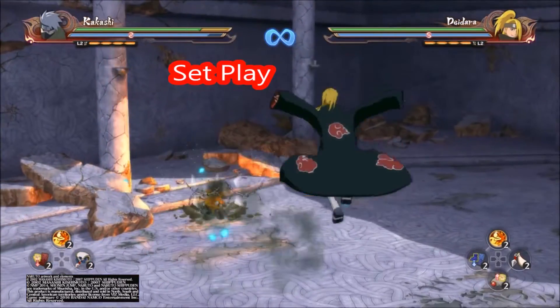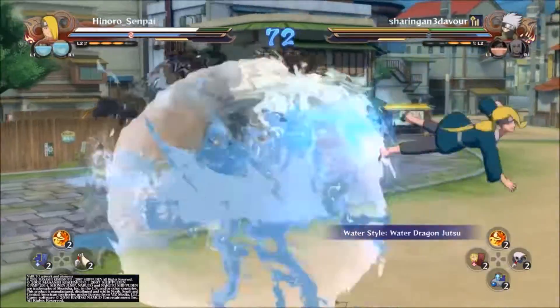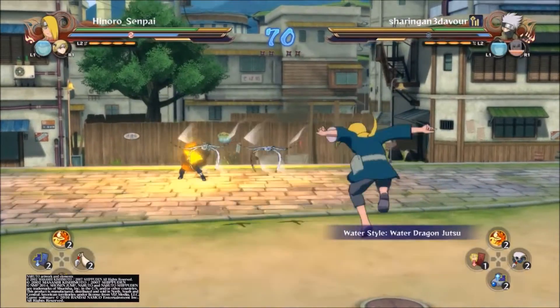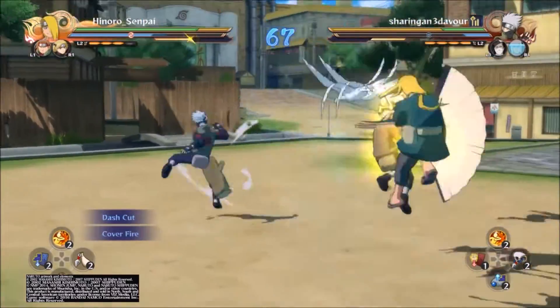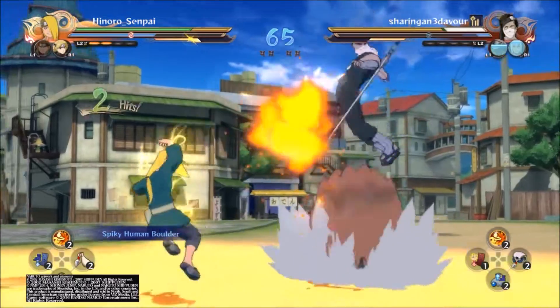Set play or game plan is simply how a character tends to play in a given match regardless of the player. Deidara's game plan or set play tends to be to stay at a distance where his ranged attacks are most effective and safest, and simply keep pressing square. First we must counter his birds — they are the heart of his set play. Once we get around this, the character and player become much easier to pick apart and ultimately beat.